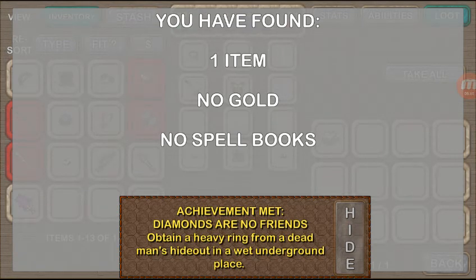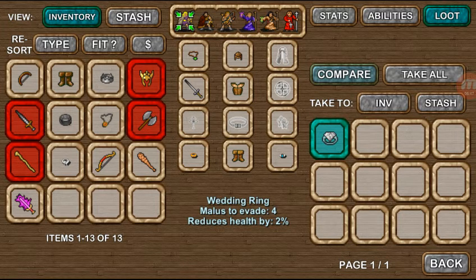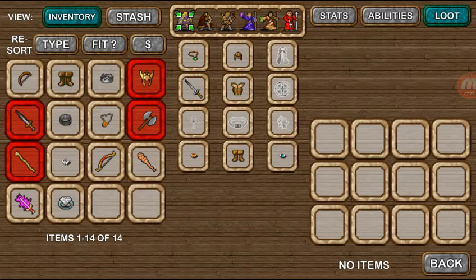We receive the achievement 'Diamonds Are No Friends.' We only get one item - no spell book - but it gives us this wedding ring. All wedding rings, no matter their quality, give you a malice to evade and reduce your health by two percent. As with any item in the game you can have a prefix and a suffix, so you can have a wedding ring with decent statistics - resist, dex and strength bonuses, health bonuses, mana bonuses - but those two are the primary modifiers.